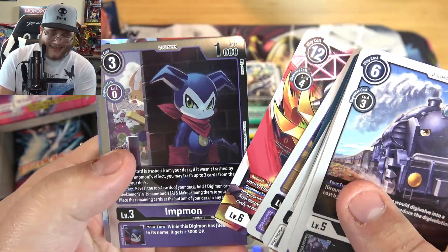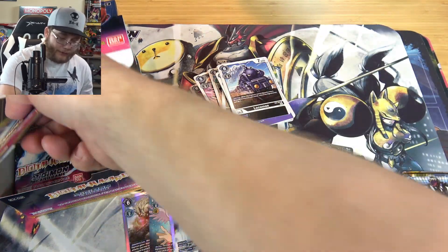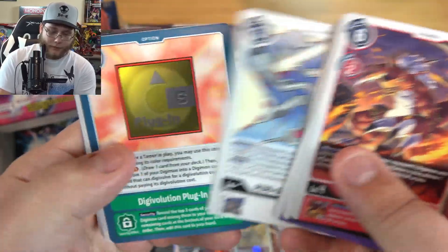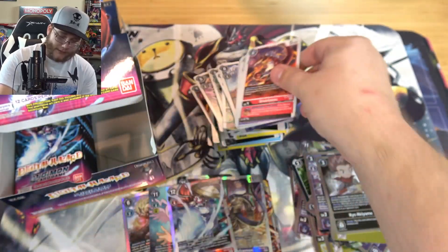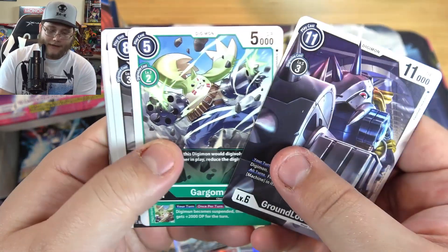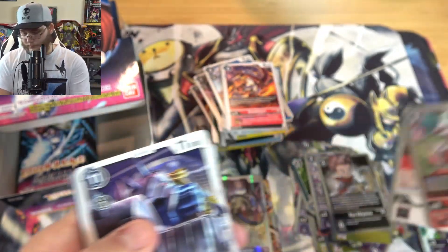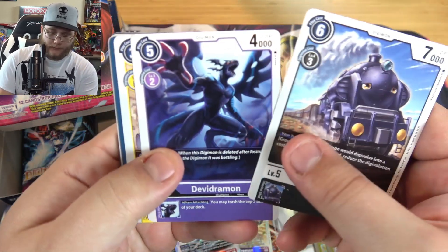Oh there's the Yaamon. Then Impmon. And then we have a Gallantmon super rare - very nice! If I go that route, which I am slightly tempted to build something with Guilmon, maybe I'll have everything for that too. Guilmon always gets support anyway - it's kind of like Vmon. Vmon is Bandai's favorite I swear, because I feel like every time something's revealed there's new stuff for Vmon. Talimon and then Ryo. I have not seen a Terriermon - like I said I think it's rare. It's living up to the name so far.